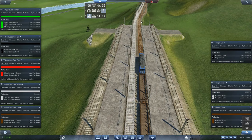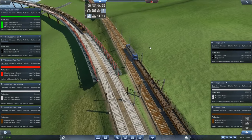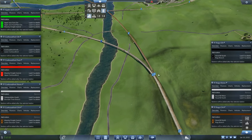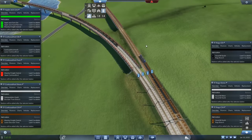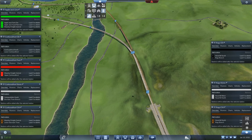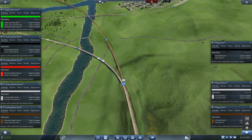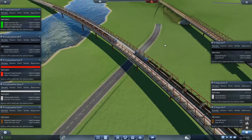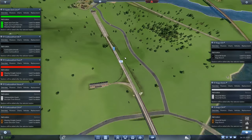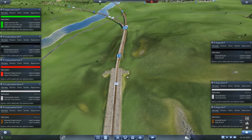That train is fine going back out there. This train is going in the right direction — changing those signals just flipped that train around because it was going the opposite direction before. Let's have a look at the stone line. I'll turn the train icons on so we can see where the trains are. We've only got three trains running on the stone line and only two trains running on the building materials line, so I'm pretty sure we're going to have to add another train there relatively soon.